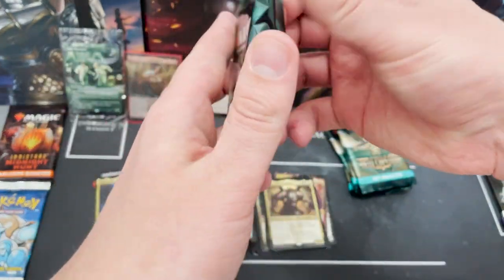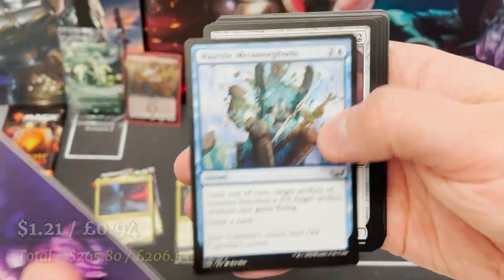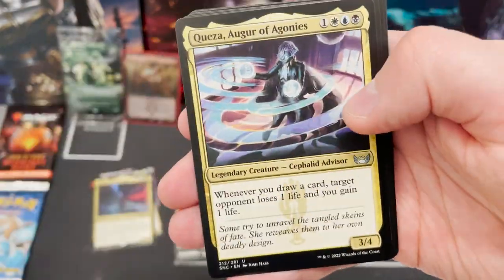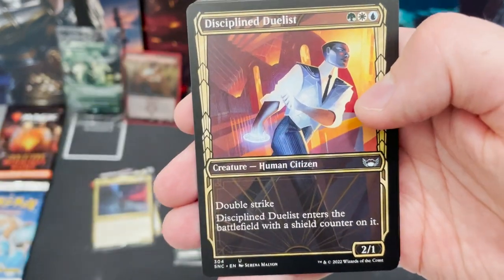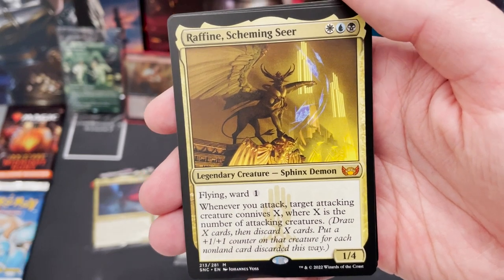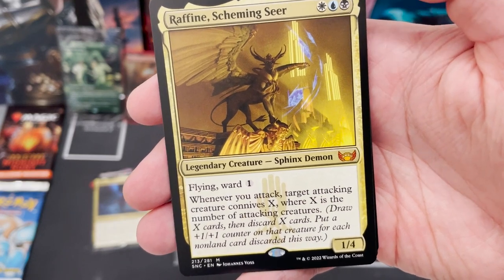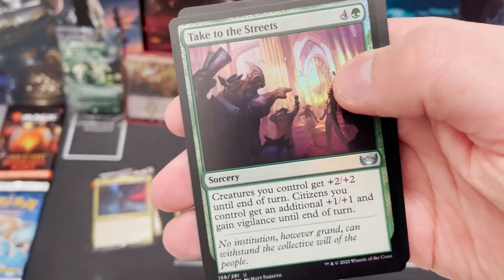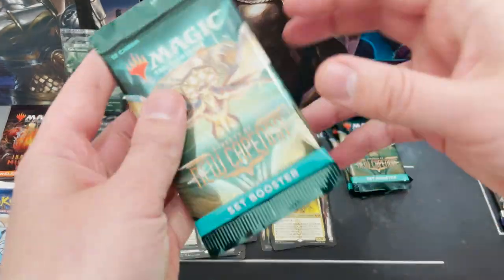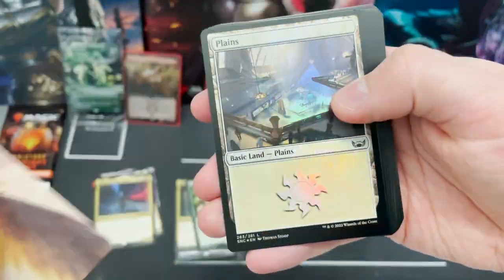I feel like we've got to get one more triland — they're all rares so there are better odds of getting more trilands than another Ob Nixilis. We've been proved wrong before! We've got another mythic: Raffine, Scheming Seer with flying, ward one, and it connives. A little creature taking us to the streets — the Obscura family. This box has been crazy. I can see there is a dirty amount of mythics — normally you're looking at about four, maybe five or six if you get really lucky.